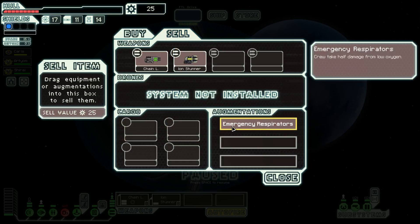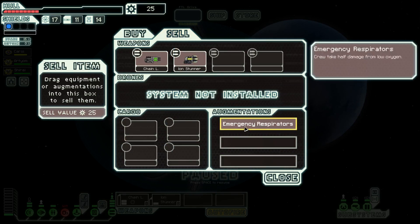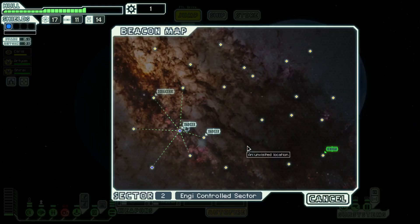Crew take half damage from low oxygen. So if we sell this, then our friend Karis is gonna die even more often. Is it just our crew, or all people on our ship? I wonder. It doesn't really matter. Let's fix the ship up as much as we can. We're gonna pass up the chain gun. Hey, another store — let's try to bounce around a bit and maybe catch that store.